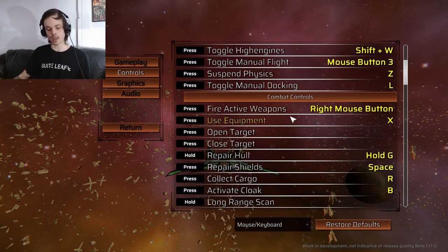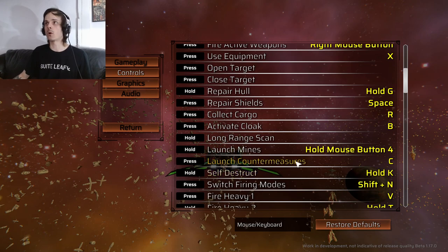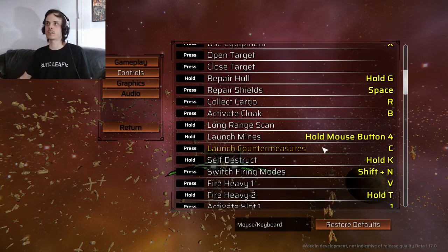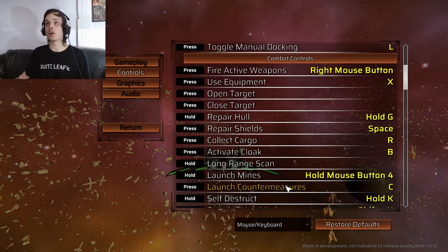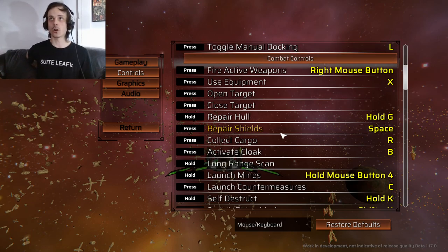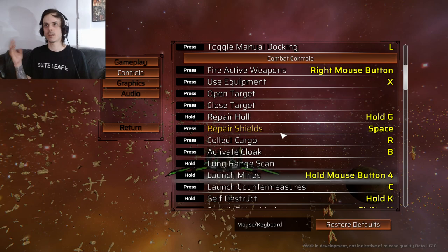C I leave for countermeasures — it's already auto on countermeasures, and C for countermeasures just makes sense. V I swapped to fire the heavy gun. I haven't had to use it yet — I haven't fought any big battleships or large fighters — but it's ready to go when I need it. Spacebar I'm using as my repair shields button. It's normally on G, but G is a bit awkward to reach. Shields are the first thing to go in combat, and they repair super quickly when you hit the button, so having it right where my thumb is on spacebar is perfect.